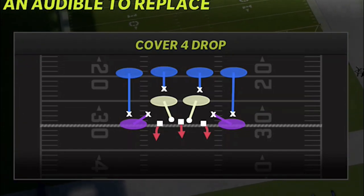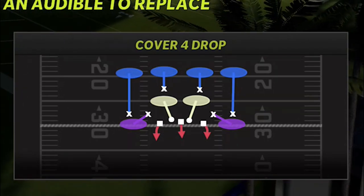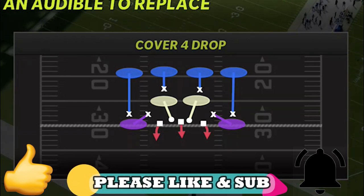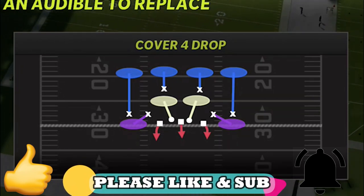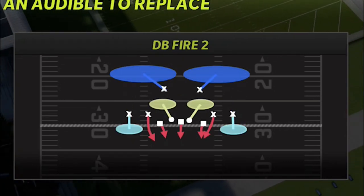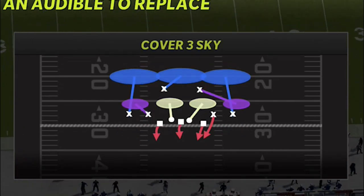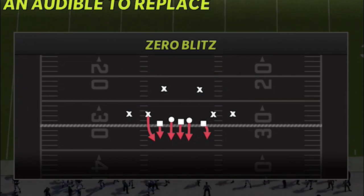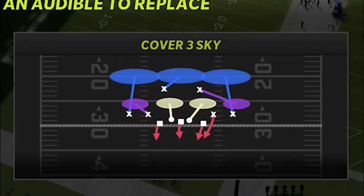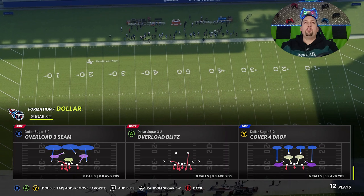This is a four-play scheme — I'm probably going to show two plays today. If you want to see more, it'll be on my Join Now community and Patreon. For a full four-play scheme next week, hit the like button. The four plays are: Cover Four Drop (best pass and run defense), DB Fire Two (best blitz and good outside run defense), Cover Three Sky (one of the best pass defenses), and the Zero Blitz.